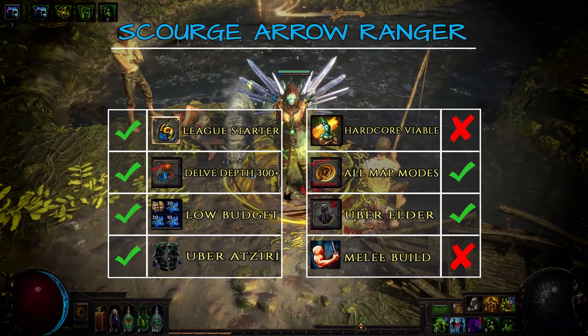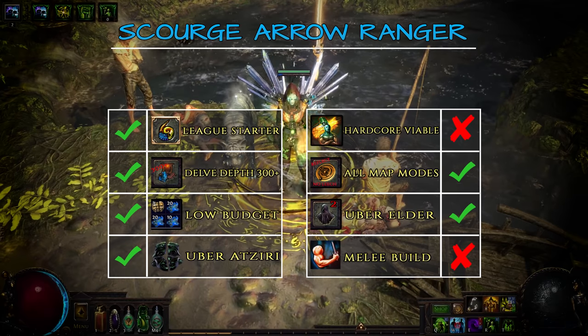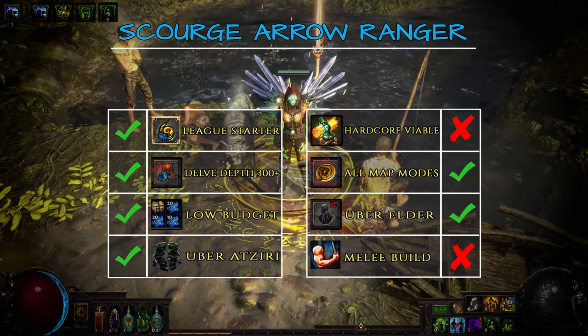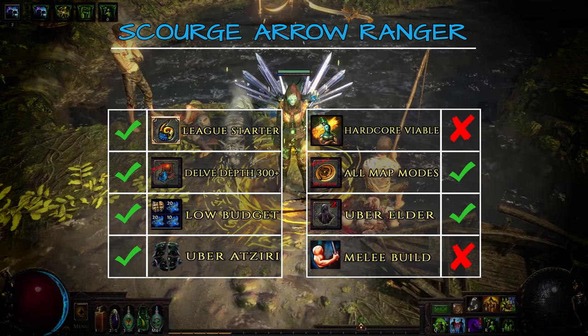Its incredible speed coupled with almost permanent uptime for all your flasks make it an insane delving machine. Add phasing in the mix and darkness diving becomes a walk in the park. And as with any respectable farmer out there you can run literally all map modes. Depending on how low you get your Scourge Arrow cost you might need to bring a mana flask for no regen maps. Apart from that it's all smooth sailing.